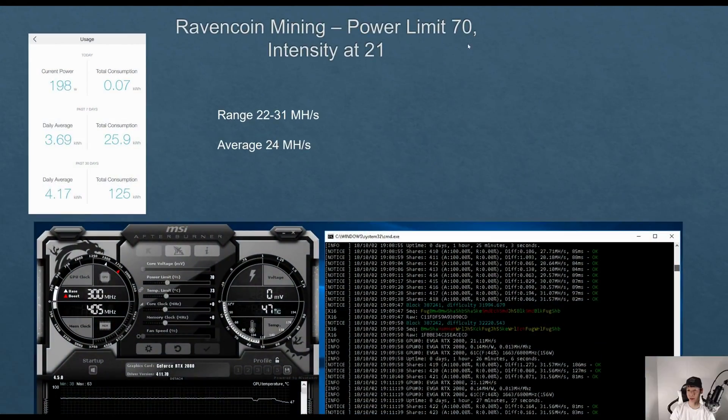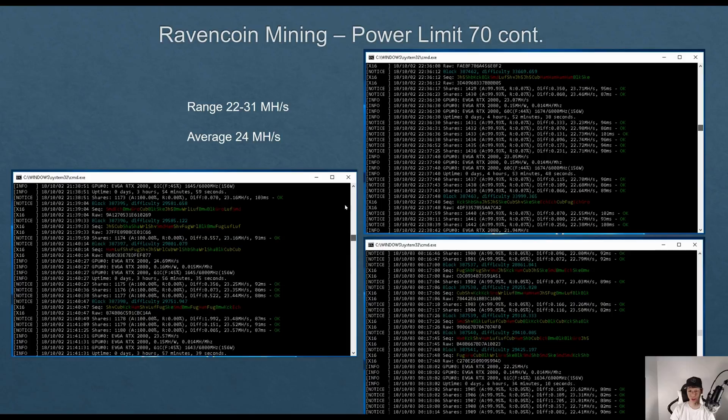Dropping the power limit to 70, I was averaging around 24 mega hashes but I was only consuming around 198 watts. And of course you can see this in more detail.